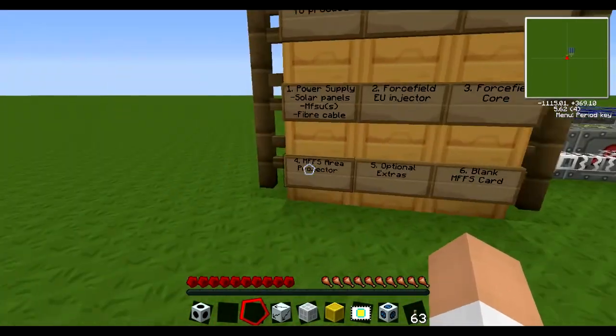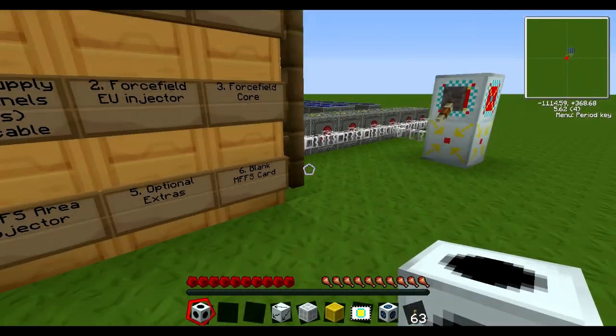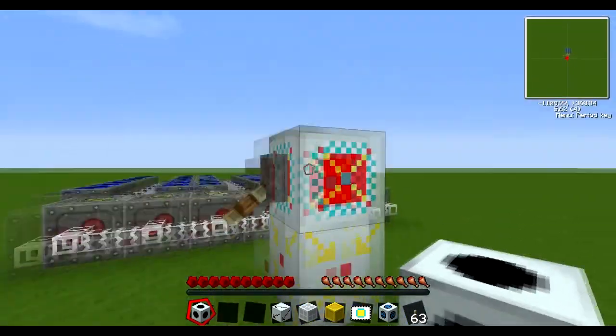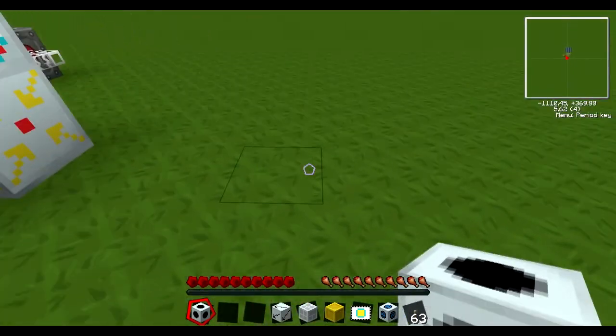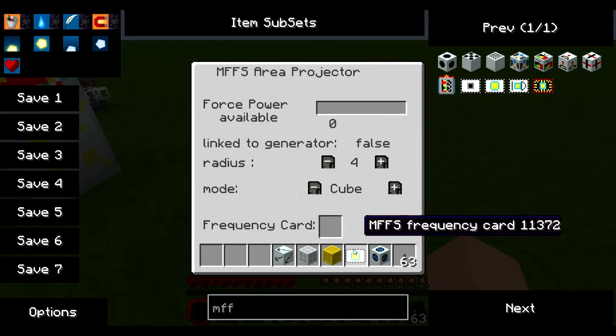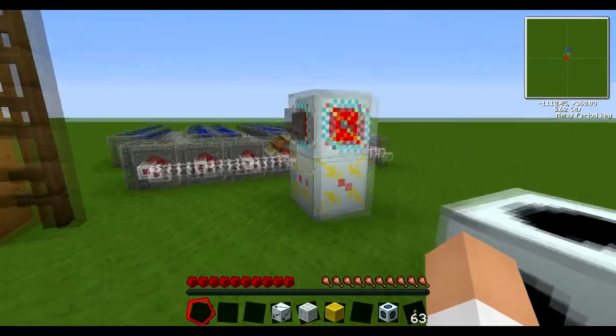I didn't order these too well. Next thing you need is an area projector, which is this thing. This can go within eight blocks of this bit. So just pop this down here, right click on it with nothing in your hand, and put in the frequency card. So now it is tuned to that.